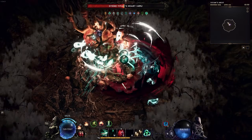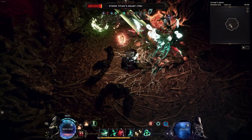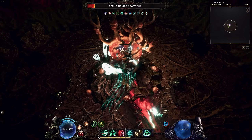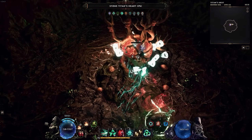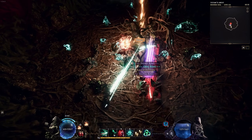First, we have an AOE attack that requires you to stay close to the boss. Then, we have a beam attack that you can dodge easily by moving to the other side of the boss — behind where the beam starts. There is also a third attack, which is an AOE in a cone shape in front of the boss towards you, so you better keep moving.